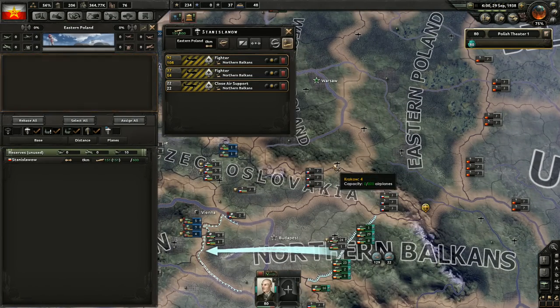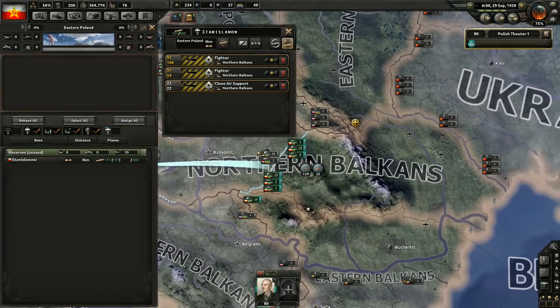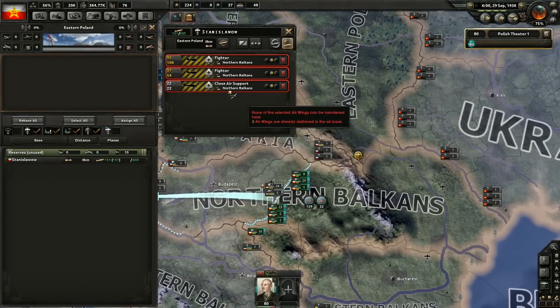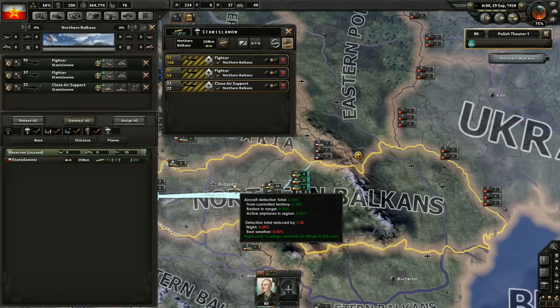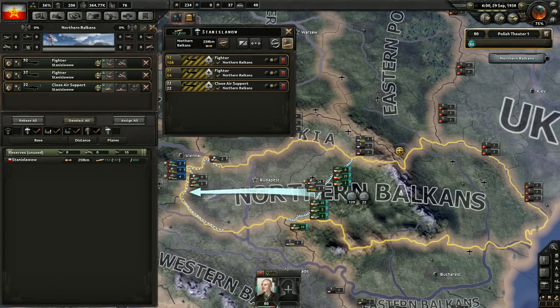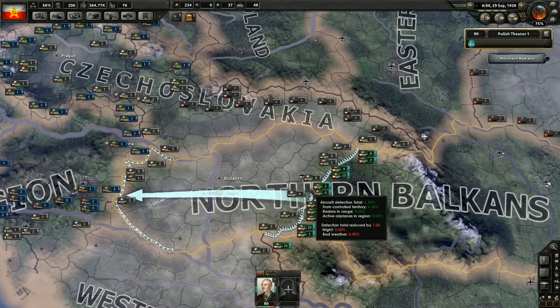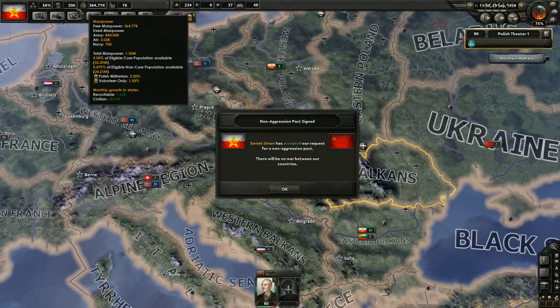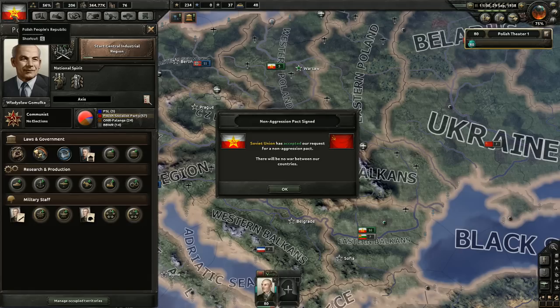Let's move all those fighters. Do we have a better airport? This is the same region so they will be able to actually help. The Soviet Union has accepted the non-aggression pact. As you can see, our flag has become a very communist one. And Władysław Gomułka is our current head of state.